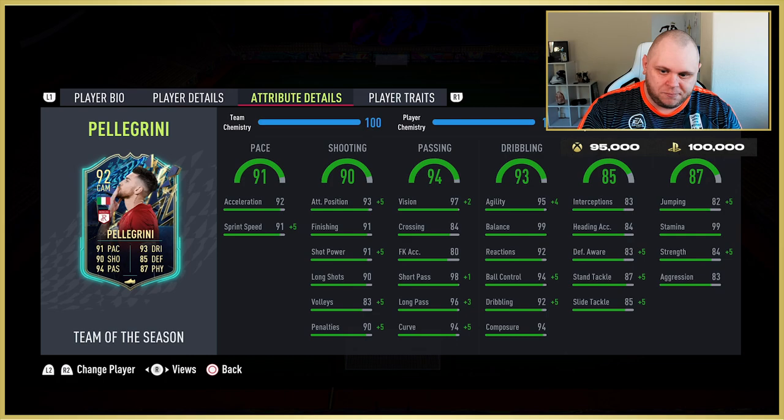With a lot of these Team of the Season cards I tend to use Basic chemistry style because it gives a good boost across the board. For box-to-box midfielders it boosts a lot of useful stats. If you want him to be defensive, go Anchor or Shadow. For ultra attacking, Hunter could be sensational, Hawk is another option. Engine I think is a waste, Marksman too — it really depends where you want to play him. Tonight I played him in a three-man midfield as a center mid and also as a CAM in a 4-2-3-1.